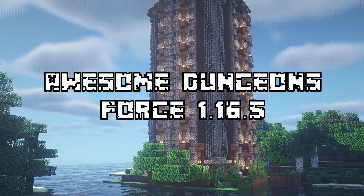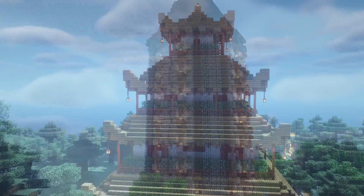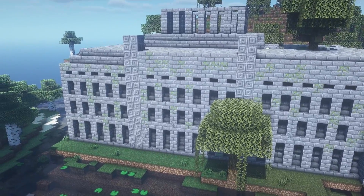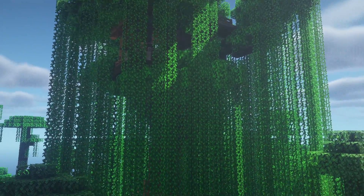The fourth mod that we have is Awesome Dungeons. This mod adds in a couple of amazing structures with loot and mob spawners inside. The structures are very vanilla-like, so you can pretty much put this in any mod pack.